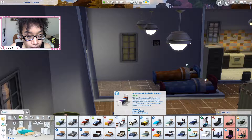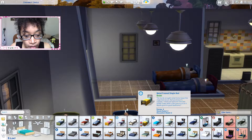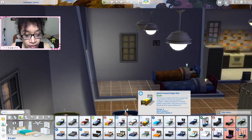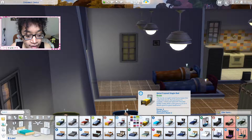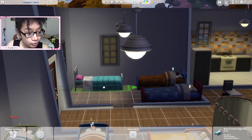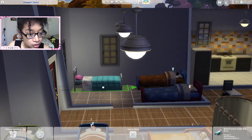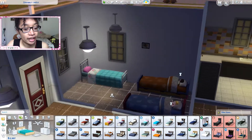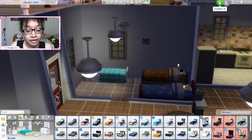So we'll get a nice teen-ish bed for her. This one seems good. It's not like a great one but it's not too expensive. I guess the middle frame one's good. And then for Rachel, I think something like this is probably good. We'll put this in here — I wonder if I can close it to the wall. Yeah, that's as close as we can get it, but that's fine.